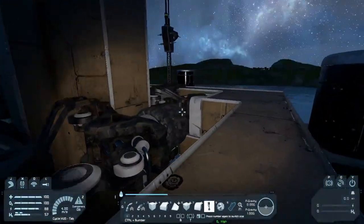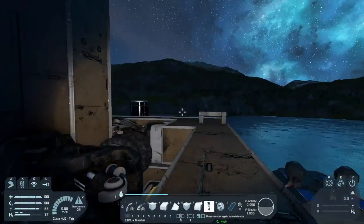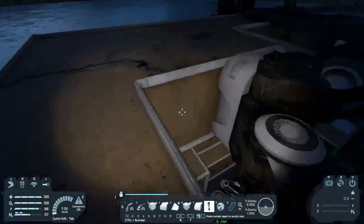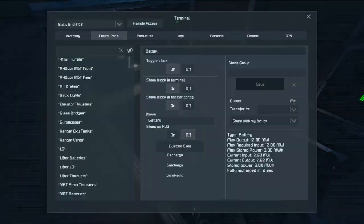So now we need a way to have the elevator actually weld that as it's going up. We have power on board — we have a battery, right? And that battery, hopefully, is set to not recharge. Good, normal mode.